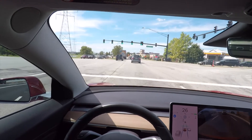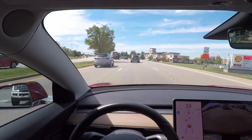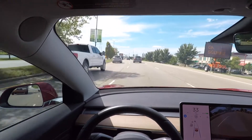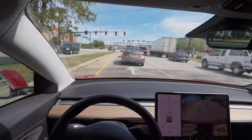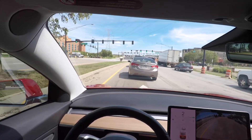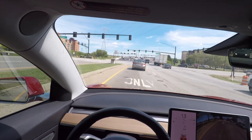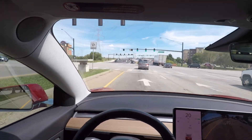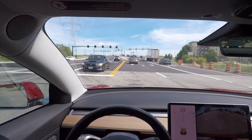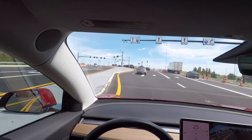I'll do it one more time and I'm going to try to engage it to make a left. The turn didn't seem too steep, but I'll turn back around and try it one more time. We're getting ready to get back on the diverging diamond, but this time I'm going to attempt something autopilot wasn't really intended for — making a left turn onto the highway. These turns are pretty gradual and they have the lines, so I want to see if it can actually do it. I'll engage it once I'm in this lane.